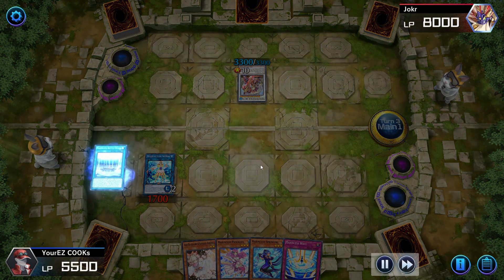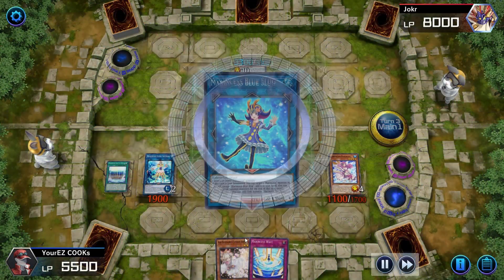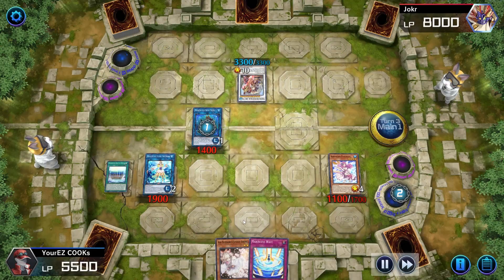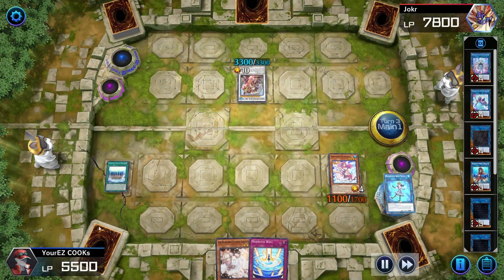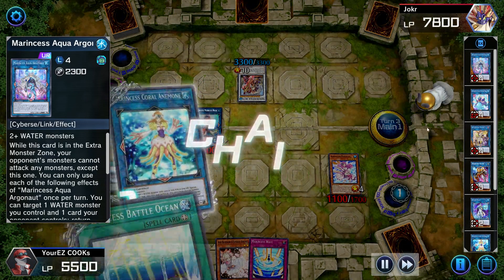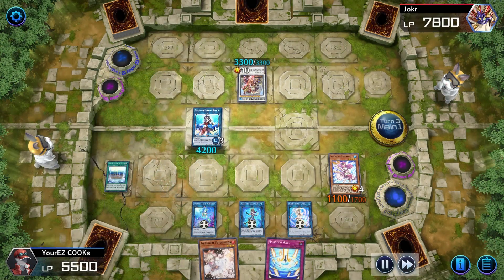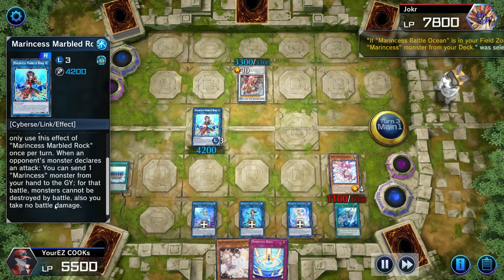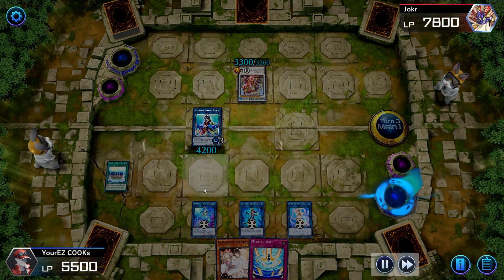Activate that card again — this card is really good. Blue Slug activates to bring back the Argonaut — really good. There's so much going on I don't even know what to comment on. We're running one Argonaut, so that's why he brought it back — he wants to attack over it with the Argonaut. Does the opponent have protection? When an opponent declares an attack, send one Marincess from your hand to the graveyard and the monster cannot be destroyed by battle — that's pretty cool.